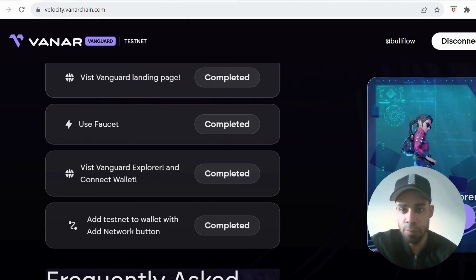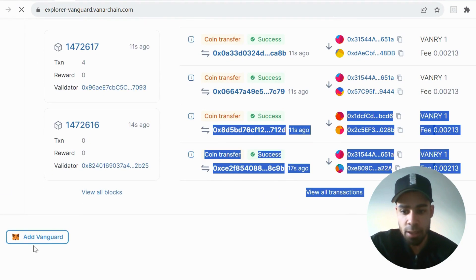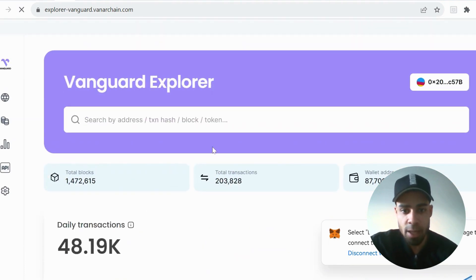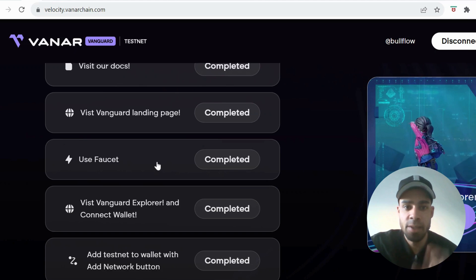That bottom quest will take you through to the block explorer. Scroll down to the bottom and add the Vanguard network using the button on the left — click that and add the network. Once you've added the network, connect to the block explorer, which will complete those last two quests for you.